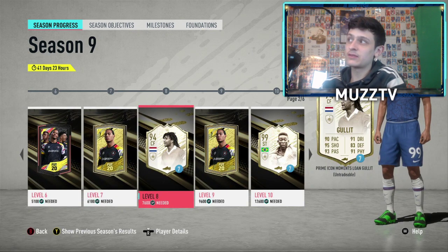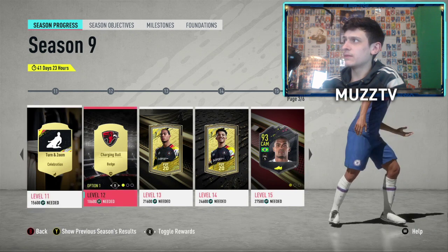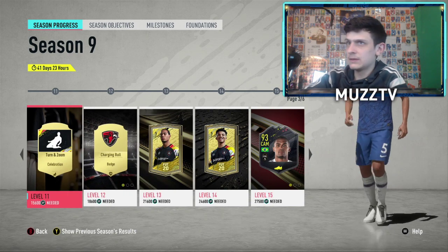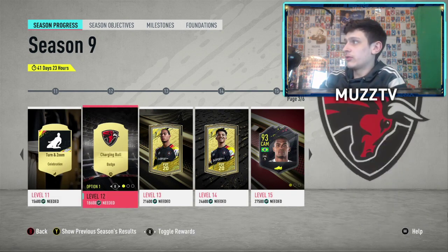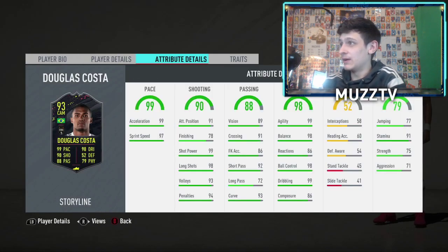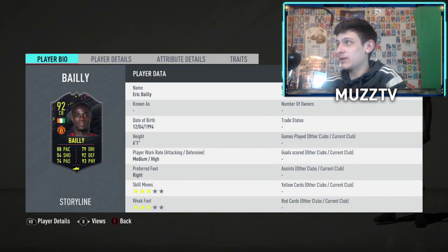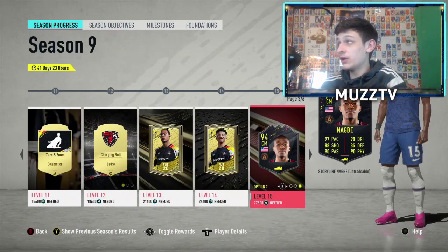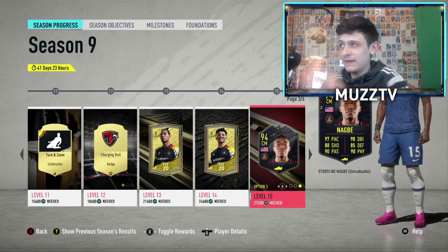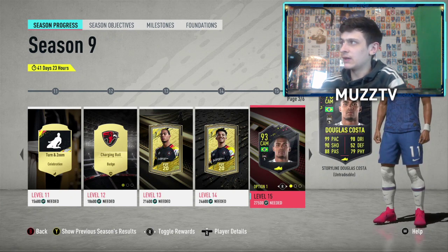That is actually pretty sick that they've given us a jumbo pack. Turning zoom out — I wonder if it's going to be level 41 days... it's going to be level 30. I didn't know whether it was going to be a short season or not. We've got a jumbo, we've got a small prime, we've got a 93 Douglas Costa. All the boosts are one week for as well — wow, that is sick. Three-star skill moves, medium-high, very solid card. And we've also got a Naby. Five foot nine, four star, four star — that is a big dub for level 15. I feel like these rewards should have been similar last season. Either way, can't complain — very very good. I'll probably take Douglas Costa on the other account.